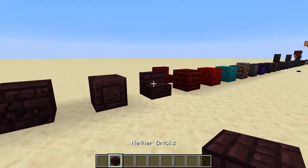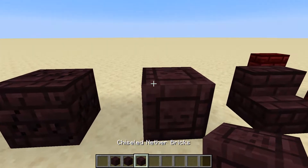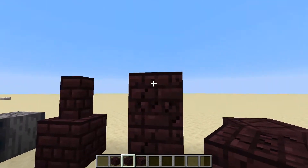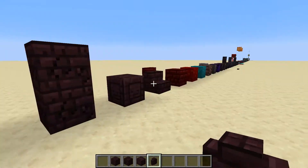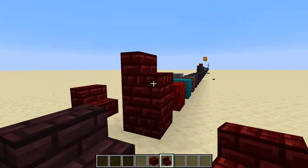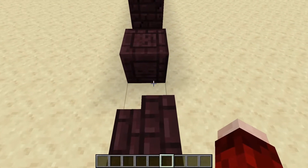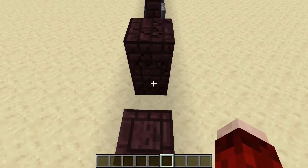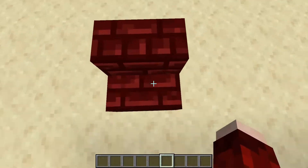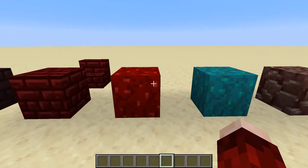Next we're on to nether bricks — there aren't really any changes apart from a couple of new textures. We have cracked nether bricks and chiseled nether bricks — the chiseled one has a skeleton's face texture on the side, and the cracked one just has cracks in it. There's also the red nether bricks which I really like — they fit in really well, and they all have a new more shiny brick texture. If you wanted to use these red nether bricks as a floor you could have some really cool sounds in your base.